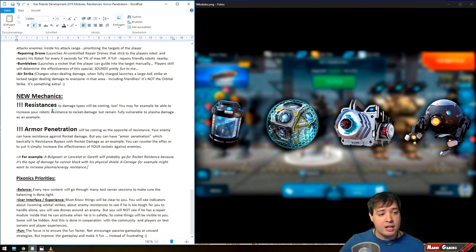New mechanics: resistances to damage types are coming. You may, for example, be able to increase your robot's resistance to rocket damage but remain fully vulnerable to plasma damage. A Bulgazari, Lancelot, or Gareth with physical shields will probably go for rocket resistance, since their physical shield already blocks energy and projectile damage but rockets remain a major threat. A Carnage probably wants increased resistance against energy or plasma because of its low HP, which is what kills it most of the time.